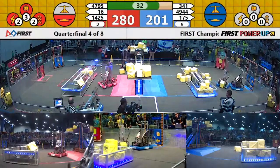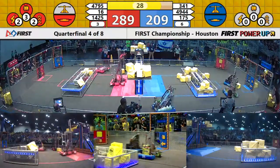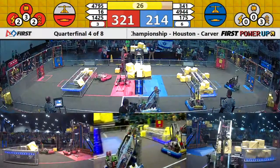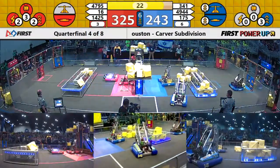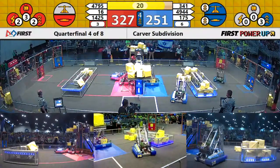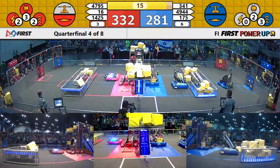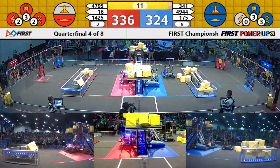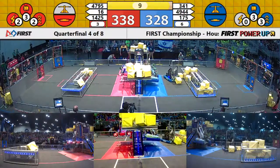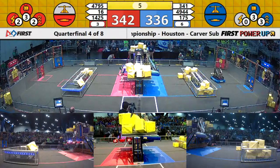As we enter the endgame, Red Alliance has the lead, 285 to 204. 1425 gets in position and deploys their ramp. Every one of these robots that climbs above the brickwork is worth 30 points. 1425 in place to climb. 4795, e-spots from East Chapel Hill High School, trying to jump on — they jump up on top. Red Alliance has two robots up. Blue Alliance has two robots up. Offsetting points here.